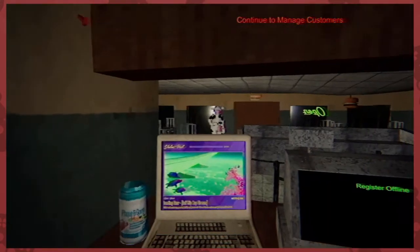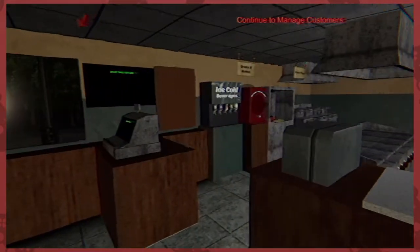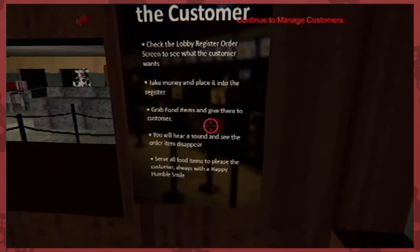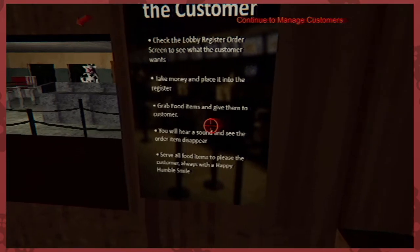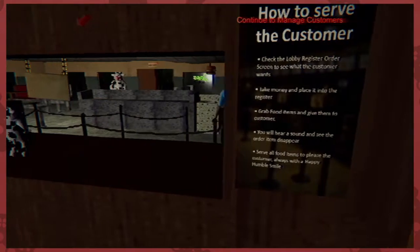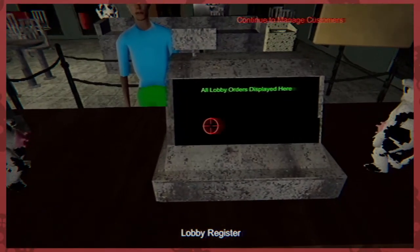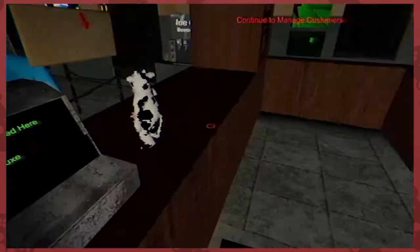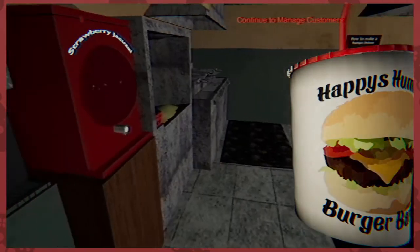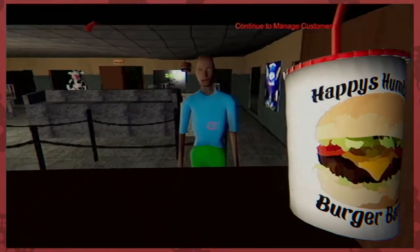The lights were off this whole time? We can't have that. Grab food items, get them to the customer — you will hear a sound, I see the order disappear. Serve all food items to please the customer, always with a happy humble smile. Now you're just watching me be at work. Like, what is even happening? Soft drink and Happy's Deluxe. Soda fountain.